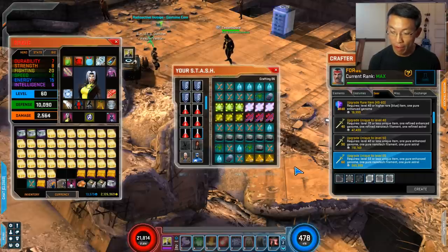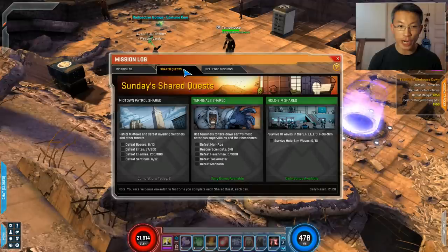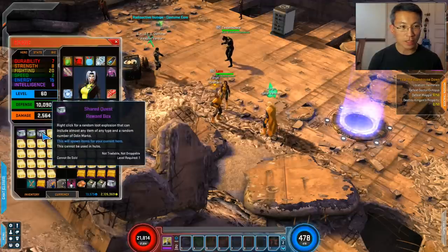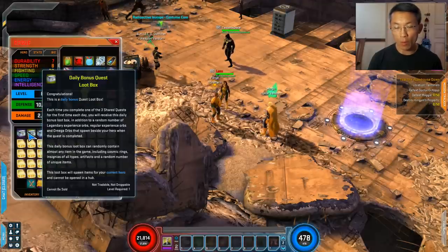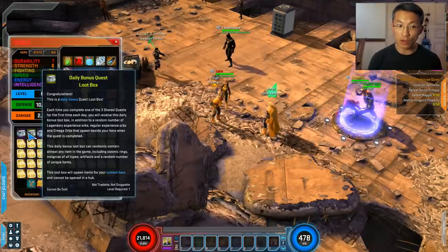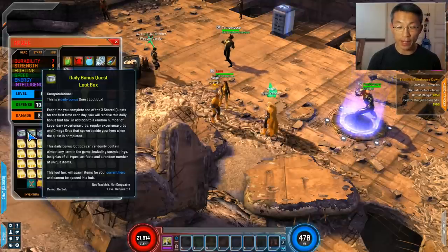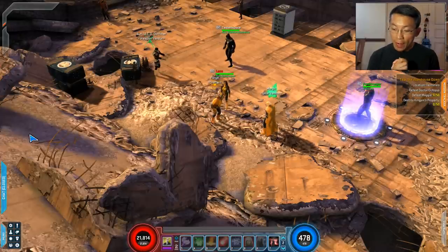Another way to get uniques is to keep doing share quests. I usually do the midtown or patrol share quest, as well as the terminal share quest, because they give you reward boxes. These boxes have quite a good chance of containing a unique item when you open them — not guaranteed, but better than most other sources. Do share quests, get tokens, get Odin marks, and try your luck with uniques.